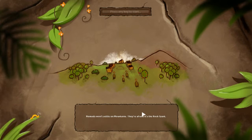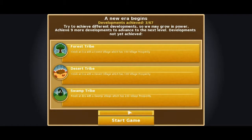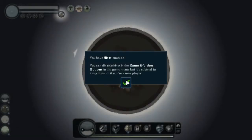Welcome to episode three — a new era begins. The goal is to achieve different elements, grow power, and achieve nine more developments to advance to the next level. I can make a forest tribe with a hundred percent, so if I finish all three at a hundred that would be pretty awesome. Going to give that a try.